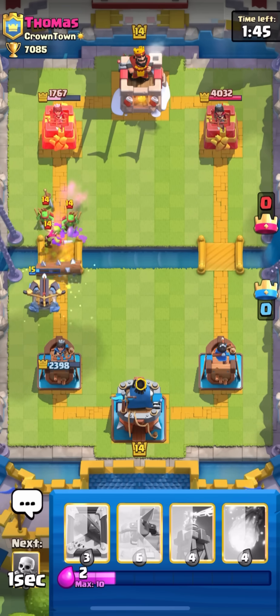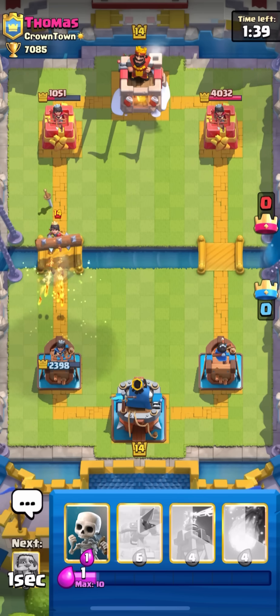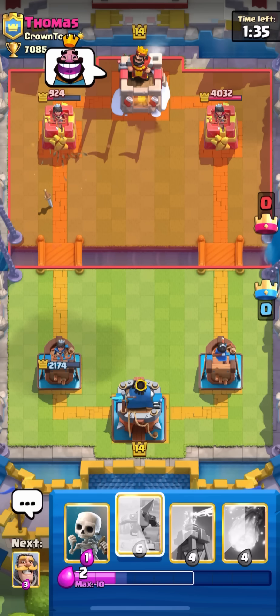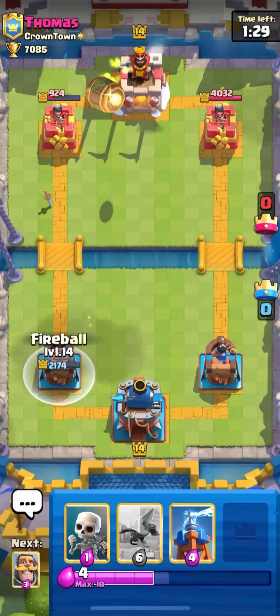I'm gonna log just because he's gonna lock my expo to get a little bit more damage on tower. Then he gets princess - I'll just go with mirror lala to get some extra chip. Pretty good start for us. He's gonna give us the laughing emote.